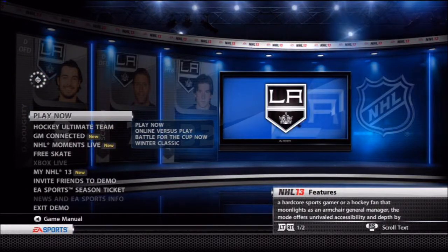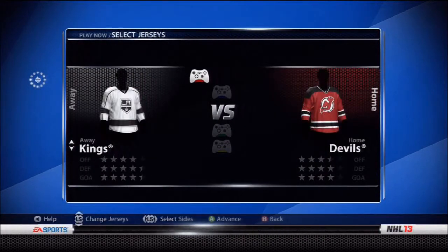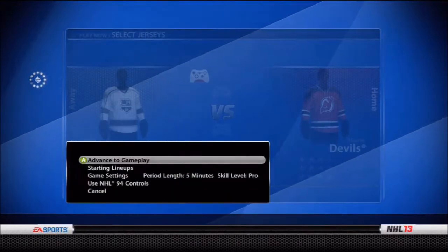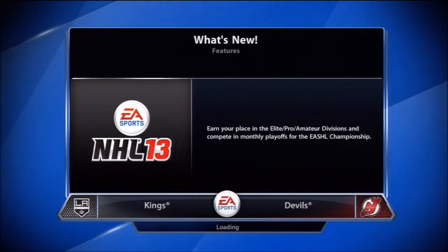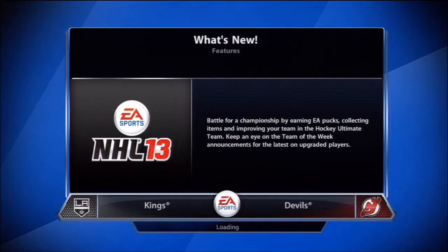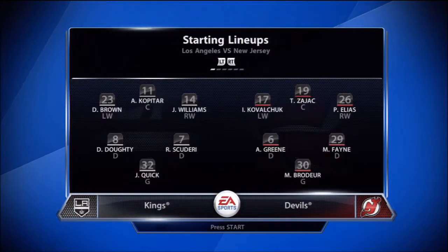Hey guys, what's up? It's CrazyGaming here, and today I'm going to show you guys NHL 13 demo gameplay. I need to tell you guys a few things: you only can play one period, you only can pick between two teams — the Kings and the Devils — and you start up with the third period and the score is completely random. My score was three to one, so I was losing and had to come back in the third period.